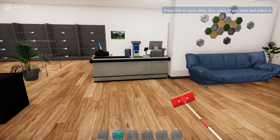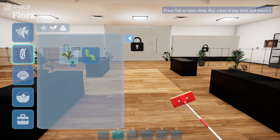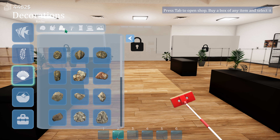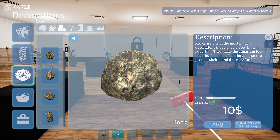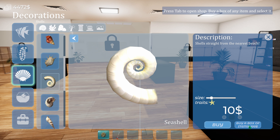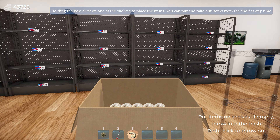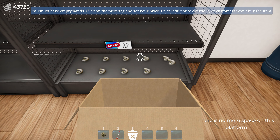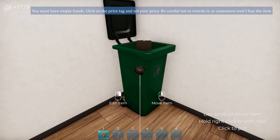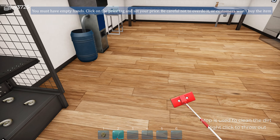Press Tab to open up the shop. Buy a box of any item and select it. So, decorations or flora — we got all different seaweeds. Fresh water stuff. Let's see what we got here. I'm gonna buy some rocks. Buy. Buy a box of anything and select — that's not even a box. Seashells — those are kind of cool, let's go with those. Box. Alright, holding the box, click on one of the shelves to place the item. You can put and take out items from the shelf at any time. Oh, look at that — this reminds me of that card simulator one.